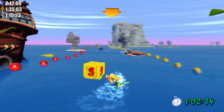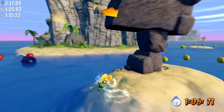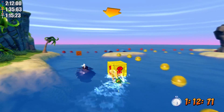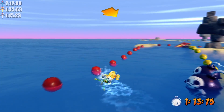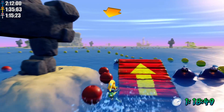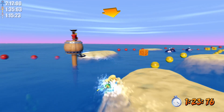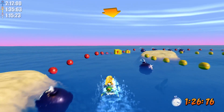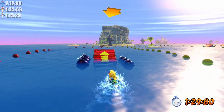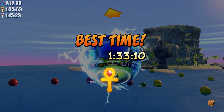Also definitely get the Aku Aku right there — any Aku Aku you see — because sometimes you might accidentally hit one of these bombs or other obstacles. It's very easy to hit them, so having the Aku Aku is really nice because you get an extra hit and you don't have to restart your entire time trial. We just keep going, grab all these crates, and there it is — gold relic, barely got it but we did.